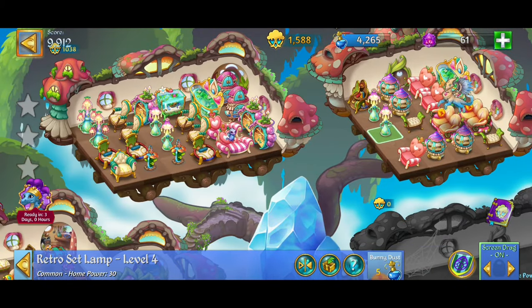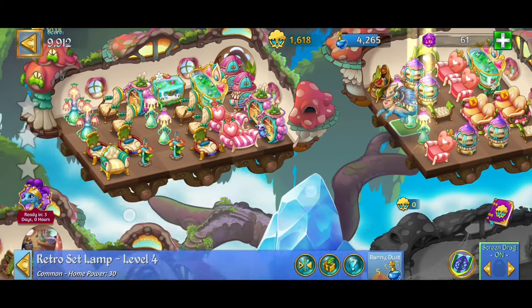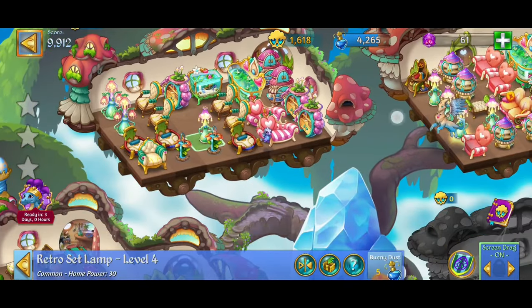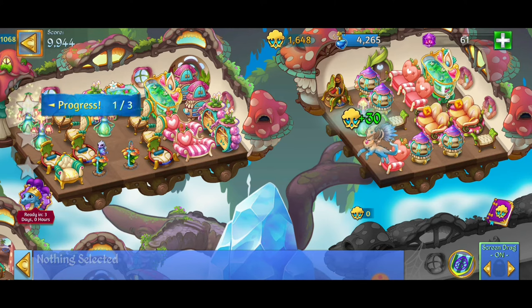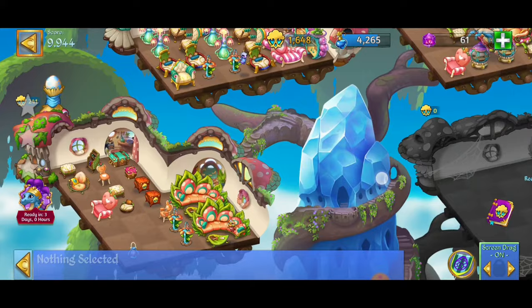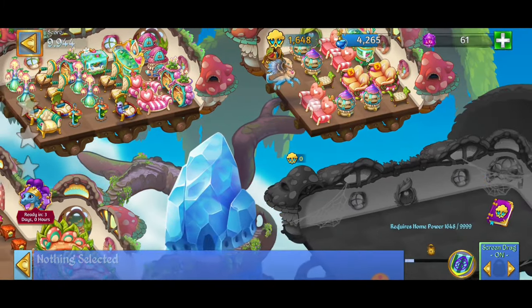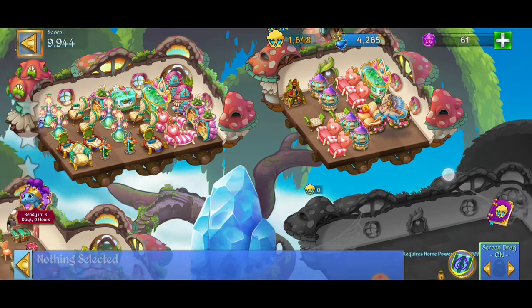We actually have to merge level four items, so let's get that lamp right there. Sometimes you just got to make the merges and do your best. We want to work on our home power — I've been focused on the quests but now I'm going to make sure I'm saving space, keeping those merges going, and getting that home power. Things are looking awesome, just a little messy but that's okay.